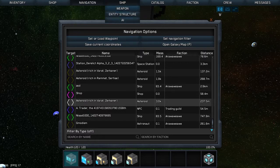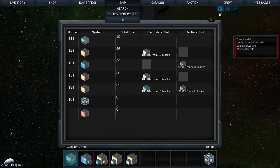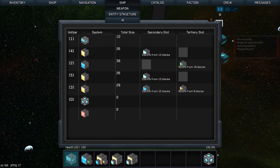In ship, we can go to AI, entire destruction, weapons — just as usual. Here you see my current loadout.